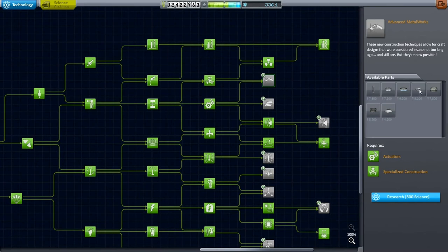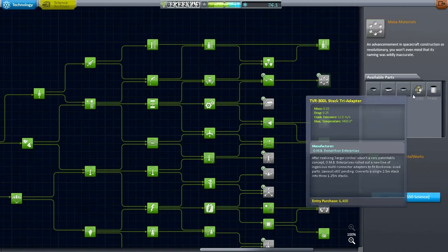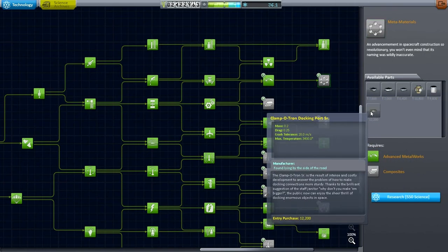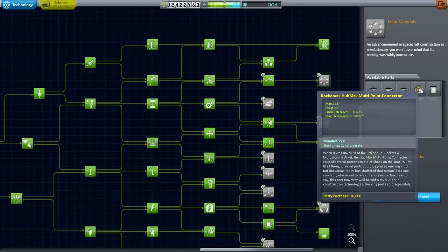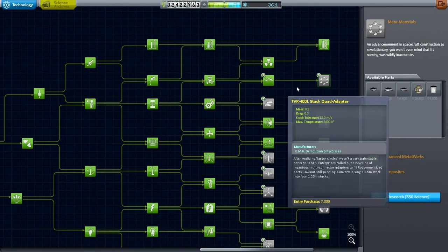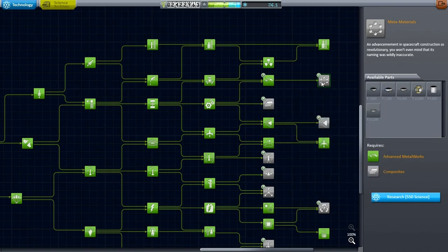That's important because we have to unlock this first — and we've got 336 science. So I'm going to unlock this, and here we have the Clampatron docking port senior, which is what we need. I could also use that Rockomax Hubmax multipoint connector. We've got to unlock this technology before building stations.